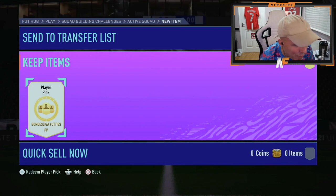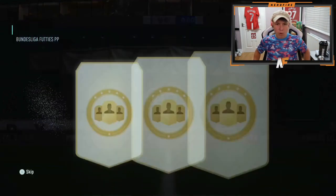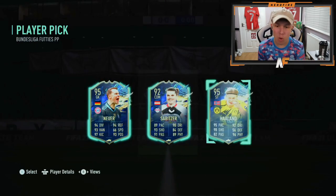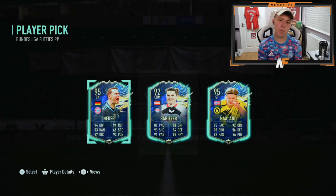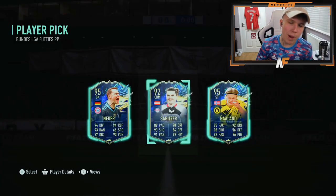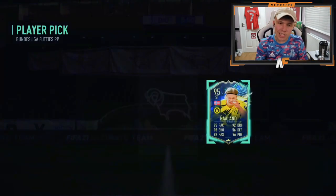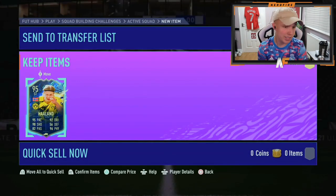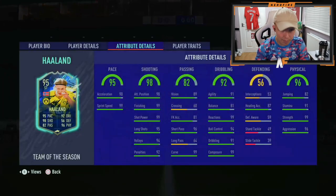Mr. BK Brad in the house. Number six. Erling Braut Haaland - I think that's his middle name, I might have completely butchered that. Haaland! Big dubs. It's better than Neuer, definitely. He's a little bit clunky in game. He hasn't got the skills, but his finishing is ridiculous. His left foot is just insane. That's a sick pull. We like to see it.